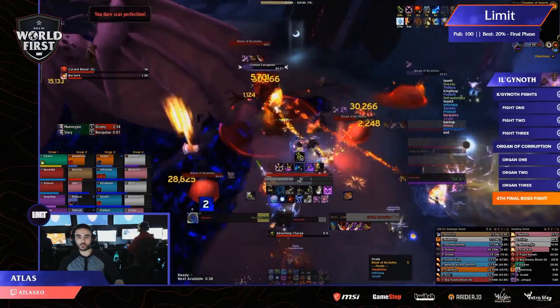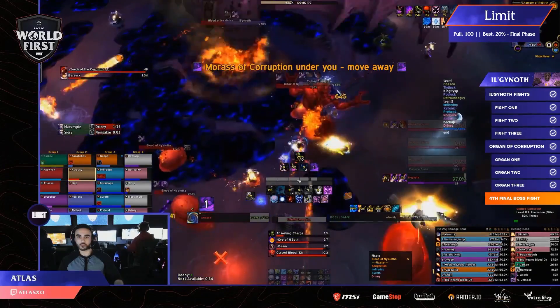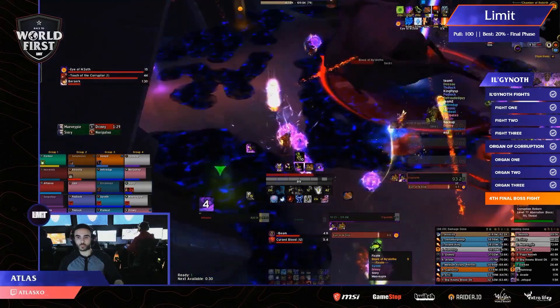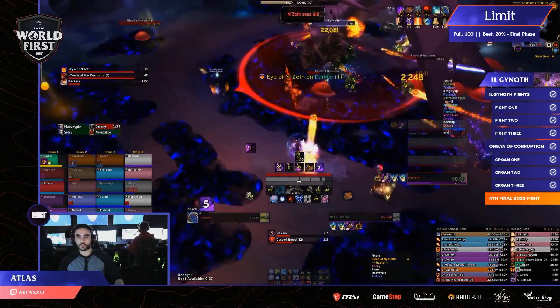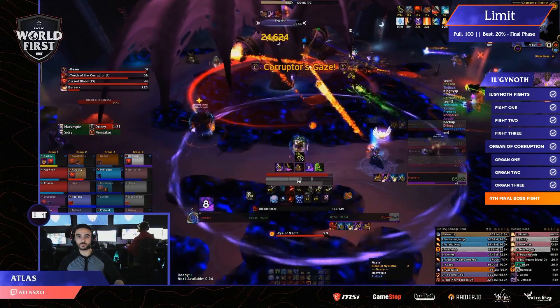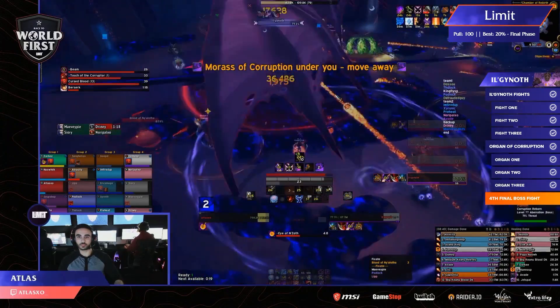After you've gone through all three organs and you enter the fourth and final Ilganoth phase, pop Bloodlust. Your DPS should make sure they've saved their cooldowns for this point. The goal here is a little different than the earlier Ilganoth phases — this time, it's a straight burn. Kill the boss before anyone dies to the damage going out. You'll want to crowd control the Bloods for as long as you can, and keep your DPS focused entirely on the boss.